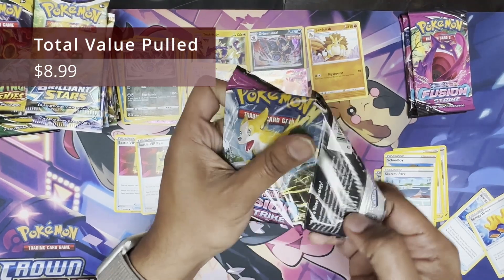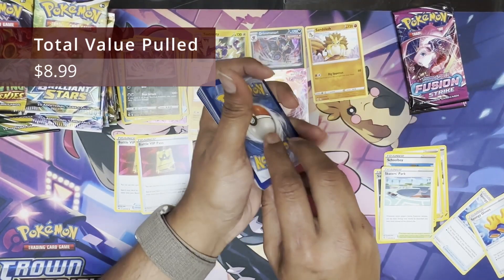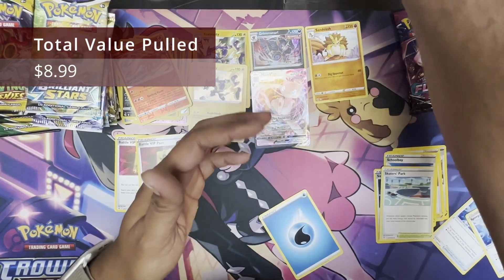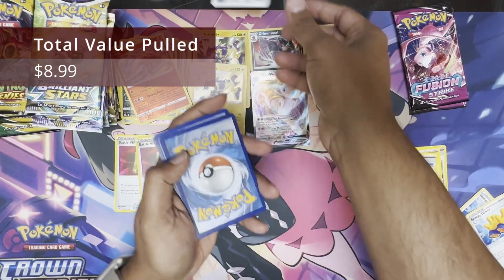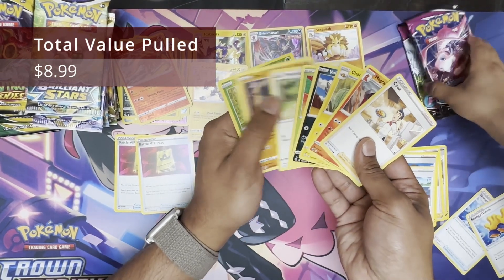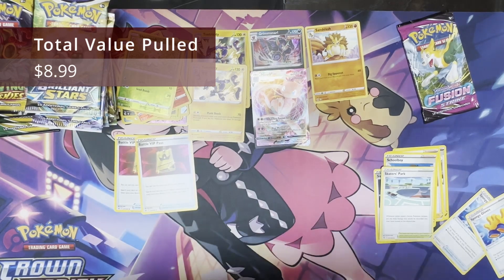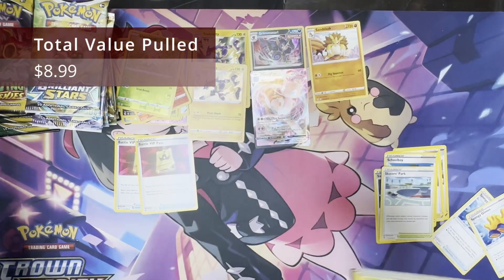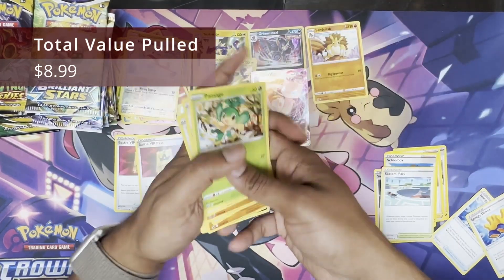Four Fusion Strike packs to go. Very low expectations. If we get another V, I would be happy. This is the truth of Costco packs, ladies and gentlemen — it's reality. Fusion Strike, just a reverse hit more. This is what people are not telling you when they say go buy hundreds of these. Look at the color of the back — it's another white and green. Just a bunch of crappy stuff.